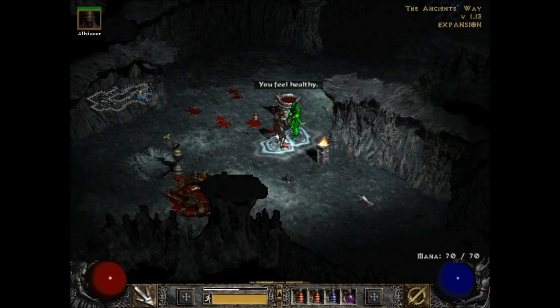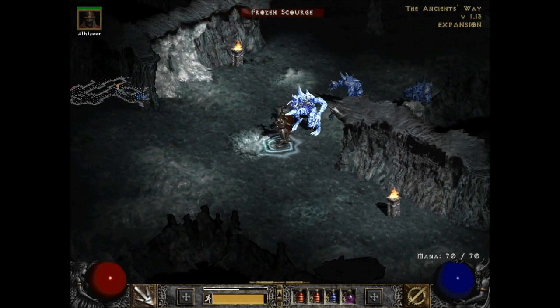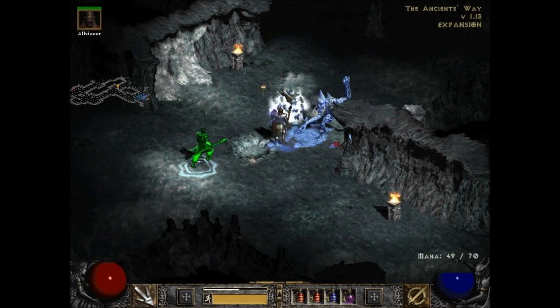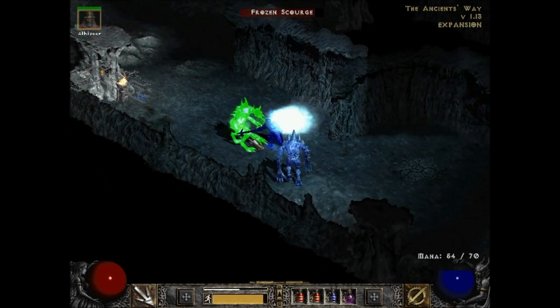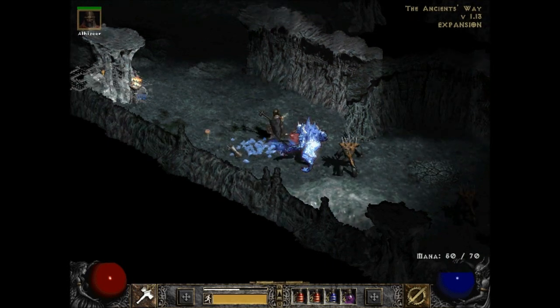Anything above like a light mana potion is gonna be enough mana for me because I have so little mana. So I do not care — greater, super, whatever. There's no point in me getting anything higher on purpose. If they drop it I will pick it up, because you never see miners in the room. Not at this point in the game.